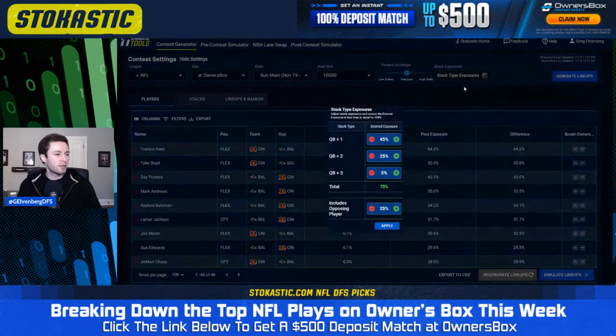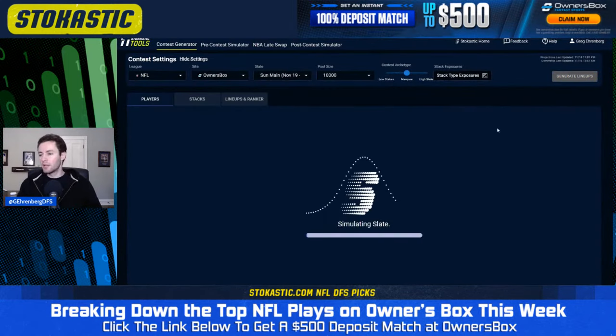Let's build some lineups for the main slate and see what's popping up there. I'll build out 10,000 lineups, leaving stack exposure at the standard settings. For anyone curious, the default is 45% QB plus single stack, 25% QB double stack, 5% QB with a triple stack, and then 25% of lineups having a run back. You can change those if you want to stack more QB-plus-one or anything like that. This is going to build lineups emulating what the field does, then all those lineups play against each other to figure out which project best in a large-field tournament.